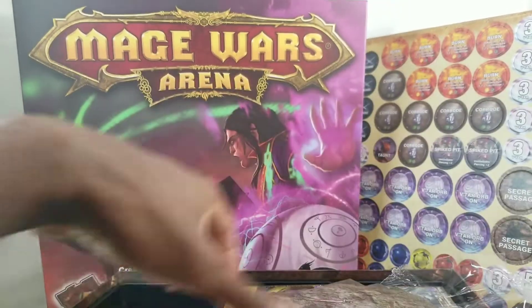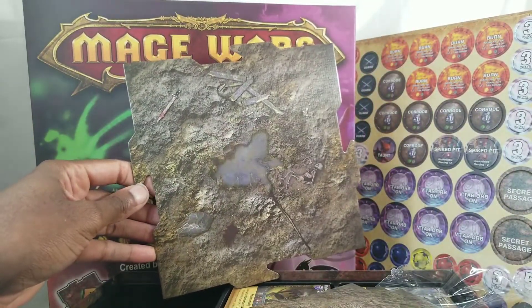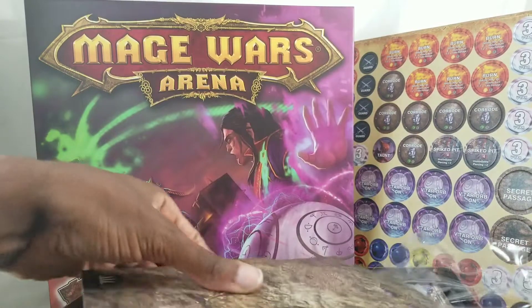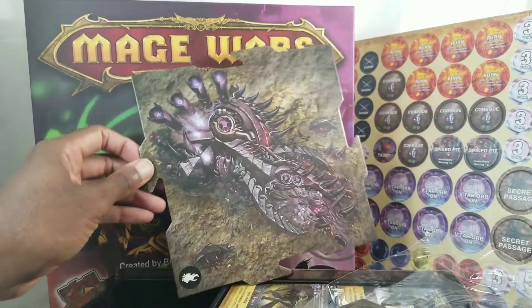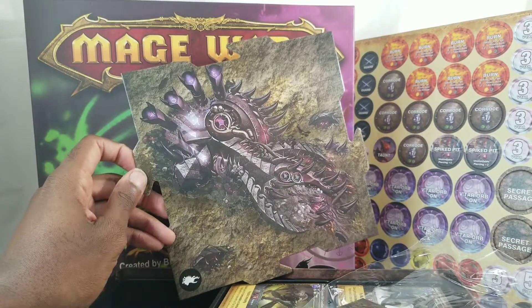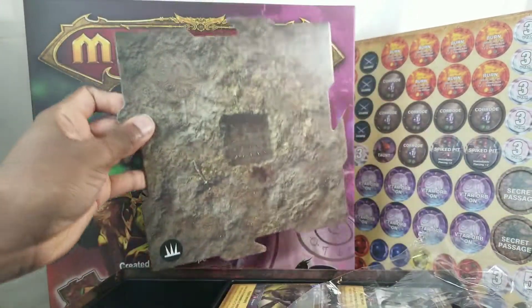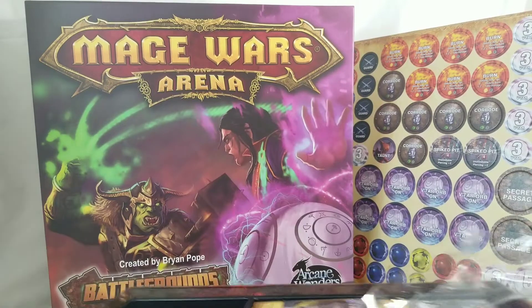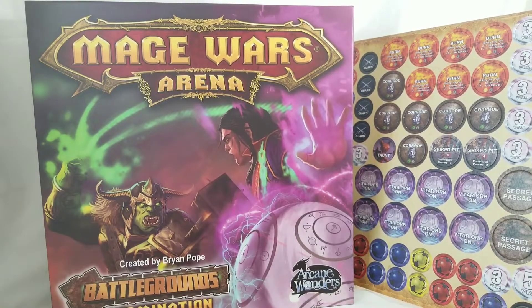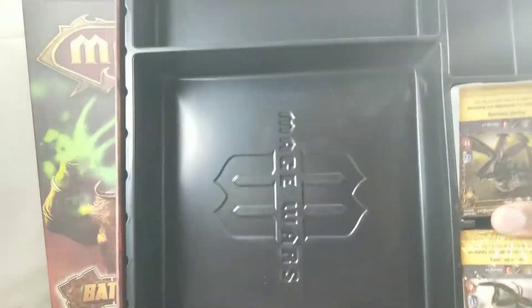The ring battleground. Fallen warrior. Spike pit. Alien artifact pit. And another spike pit — two spike pits. Alright, check out these cards. Cool big storage box, I guess you need somewhere to store those tiles. Two stacks of cards.